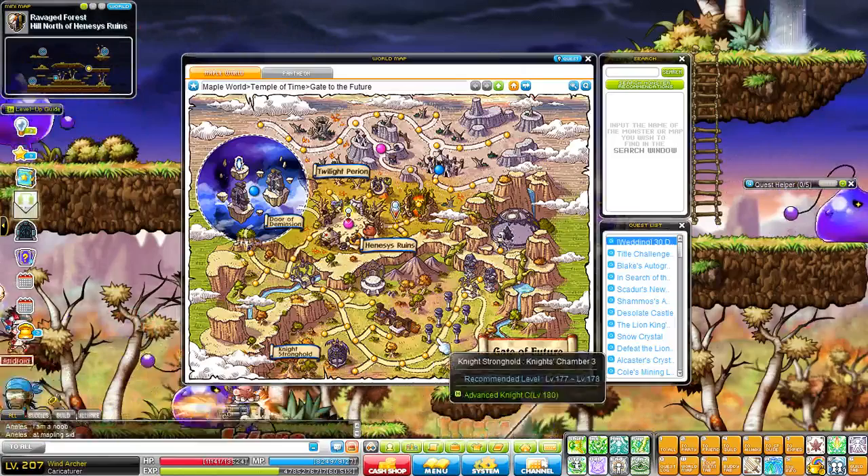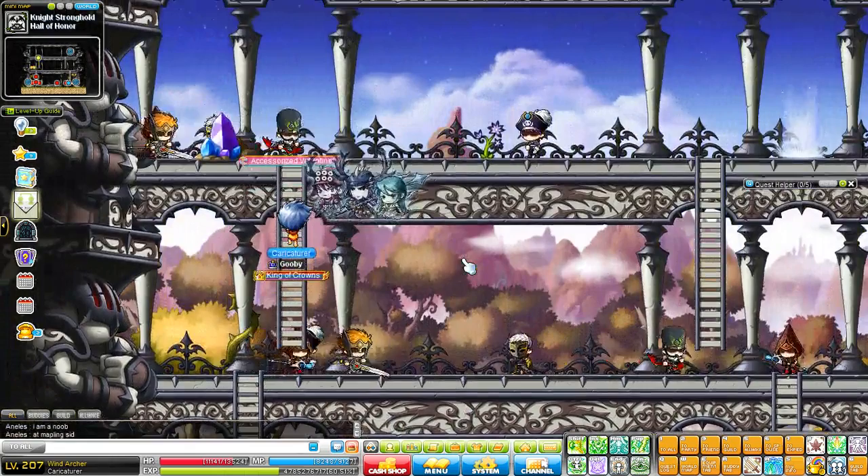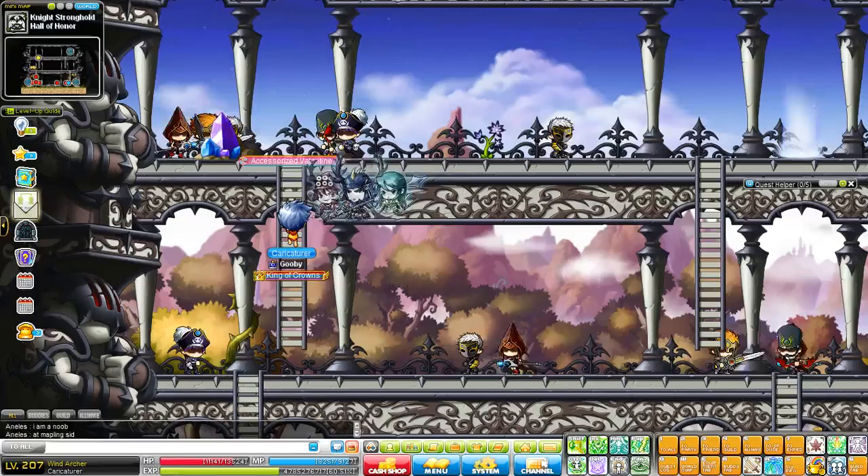Now at level 170, this is where it gets a little more exciting and you have a lot more options. For level 170 plus, you can go to the Hall of Honor, which is a prime training location in Maple. Hall of Honor is just an amazing place to train. If you have a team or a party, you can finish this so quickly. If you're very strong, you can also solo.